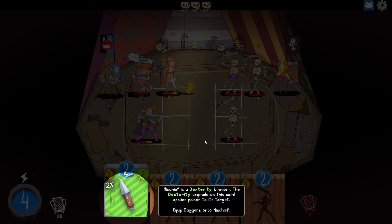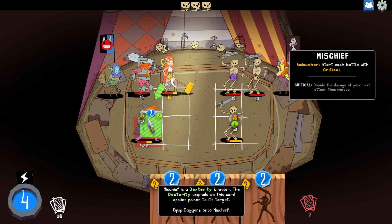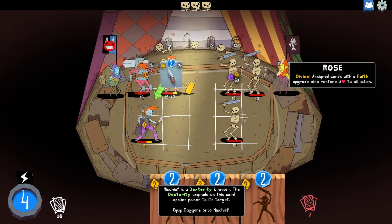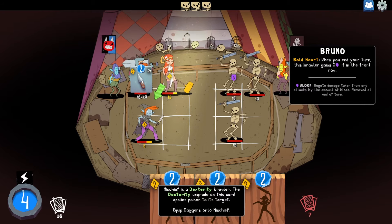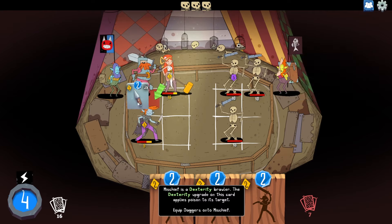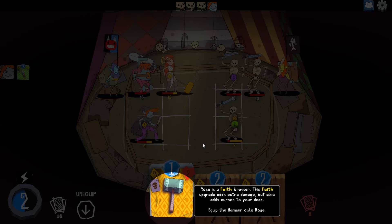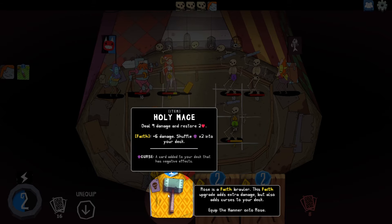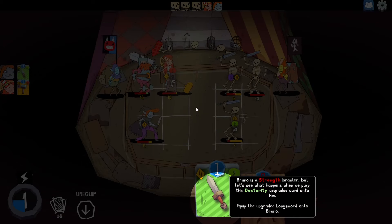Mischief is a dexterity brawler. The dexterity upgrade in this card applies poison to its target. Equip daggers to Mischief. Ambushers start each battle with critical. Rose is divine — assign cards with a faith upgrade that also restore health to all allies. And Bruno: when you end your turn, this brawler gets two armor in the front row. Rose is a faith brawler. This faith upgrade adds extra damage but also adds curses to your deck. That's interesting — the faith character gets curses.